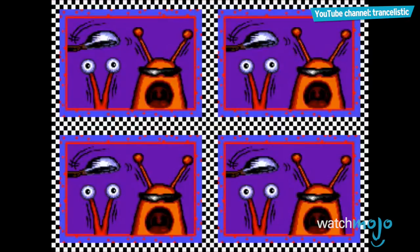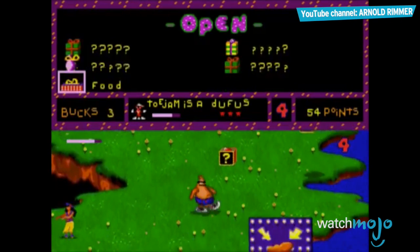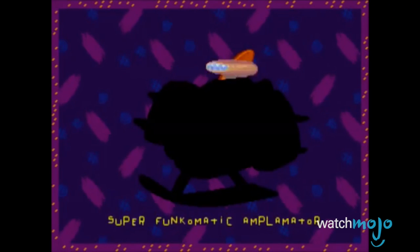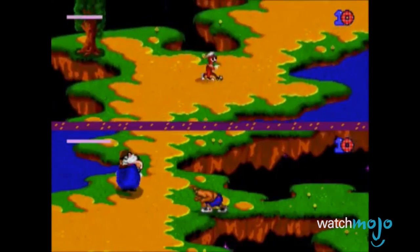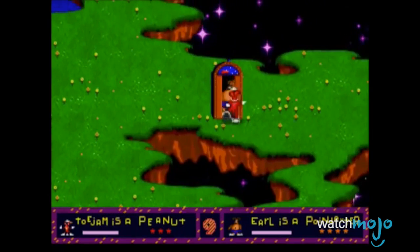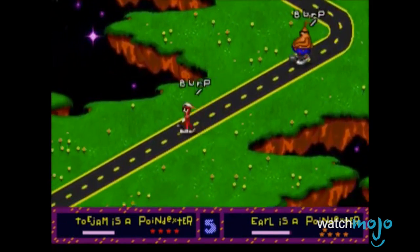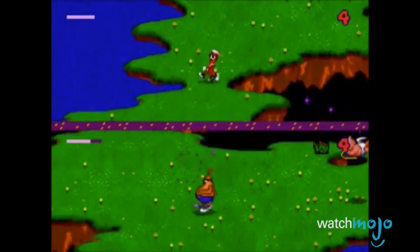ToeJam and his bro Big Rappin' Earl crash landed on Earth and need to collect pieces of their spaceship to get back home. It is a pretty unique setup that's perfect for a dungeon crawler game. You go through levels as you and your friend look for the missing spaceship piece and then for the exit. It's a goofy roguelike game set to the tune of a funky hip-hop beat.